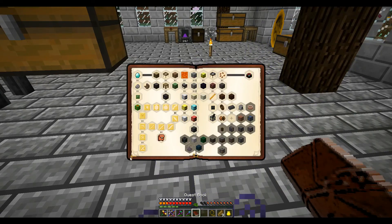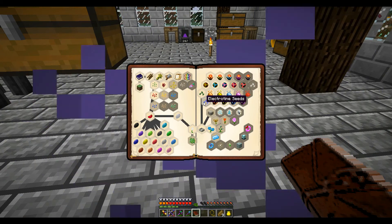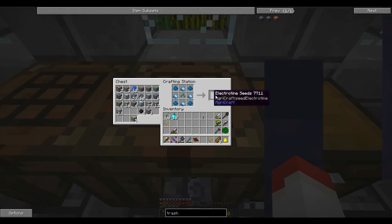We have some that we can pretty easily get in Beta: the Imperial Furnace and the Imperial Armor. And the Electro Tine Seeds — let's do the Electro Tine Seeds.